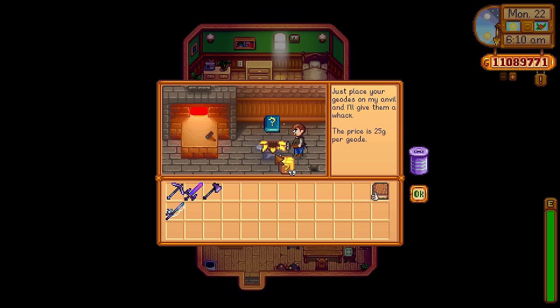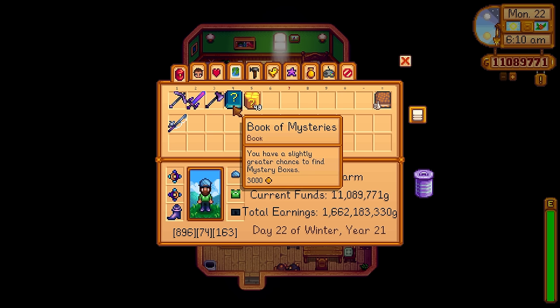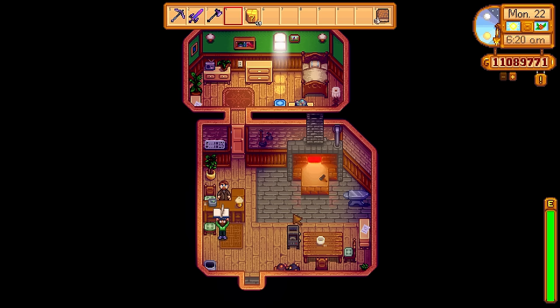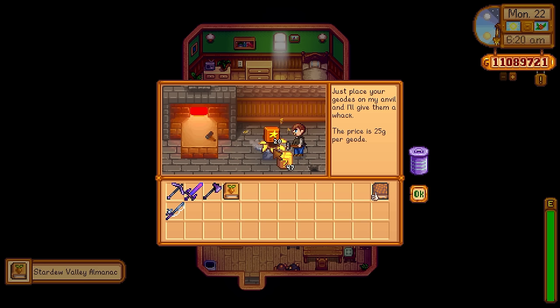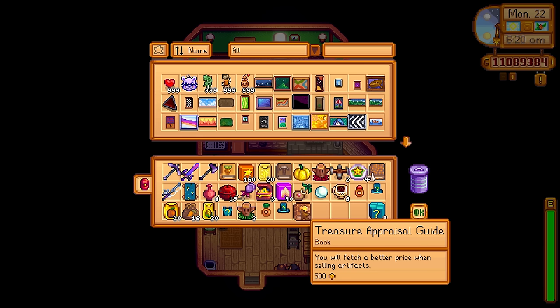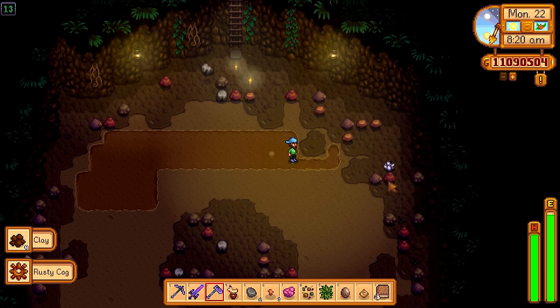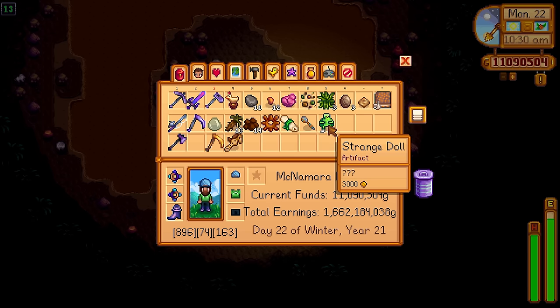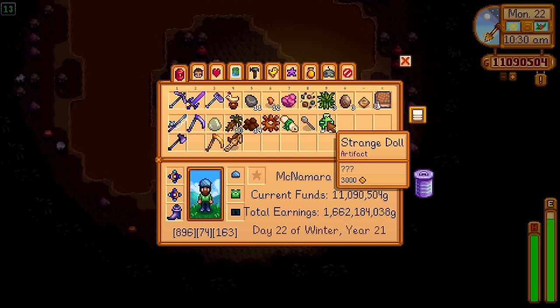The Book of Mystery increases your odds of finding mystery boxes, which come from all sorts of activities — mining, fishing, farming. There's one more Book of Power you can get by opening mystery boxes or artifact troves — it's called the Treasure Appraisal Guide. This dramatically increases the price of artifacts, turning artifacts into an actual business. For example, the Strange Doll is normally worth 1,000 gold, but with the Book of Power it's now worth 3,000 gold. You could potentially make a living off artifacts with a unique artifact playthrough.